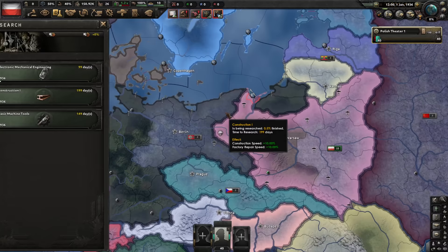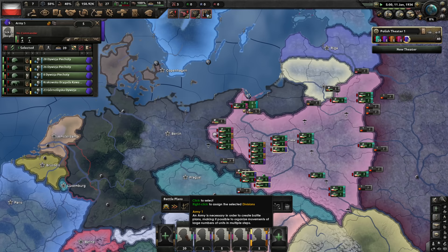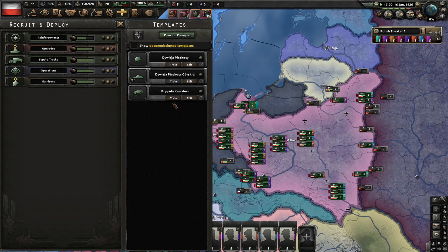Let's start with a couple of civilian factories. Research: some research boosts and some industry. Speed the game up and unpause. I think I'll want at least two full army groups of smaller units, so I can start designating those army groups right now. This way we can adjust the generals and all that. Let's train more units — the cavalry brigade here is the smallest one we have, so let's use that. Lots of units, please. I want them all in the field as soon as possible.